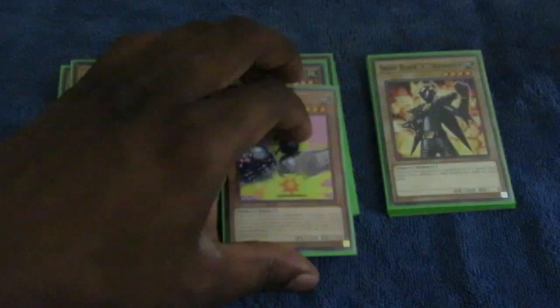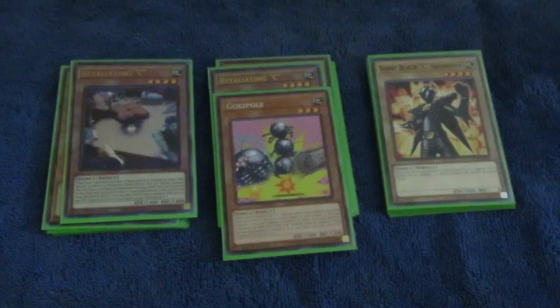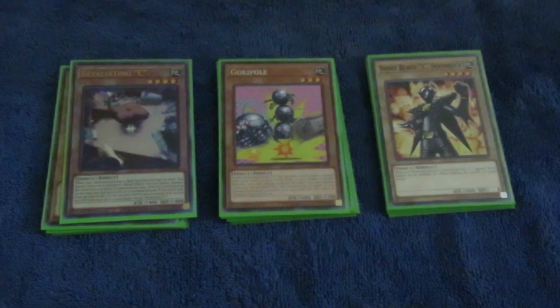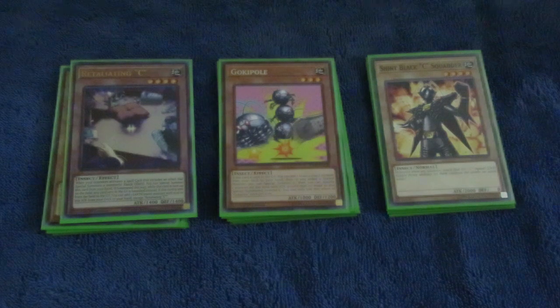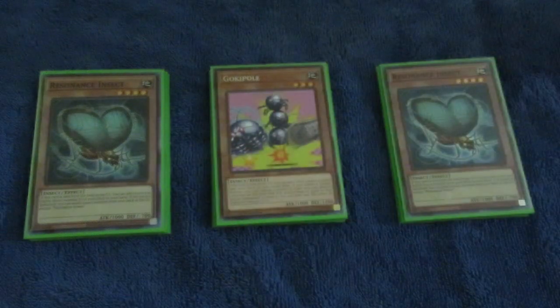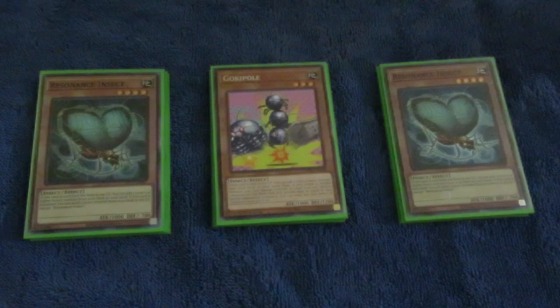Cockroach Engine. I've already explained in my previous deck profile how Shiny Black Sea Squadron is part of a blind OTK that I managed to grab in this deck. Retaliating Sea is really good — you may not get its defy effect off, but when it dies, you're going to be searching an Earth insect with 1,500 attack or less and adding it to your hand. Gokipole is one of these, Infinite Antlion is one, and your Resonance Insect is also a great one. I don't use three Resonance Insects because I seem to loop these two — you can loop your Resonance Insects back into your deck and other insects as well, managing resources quite well.